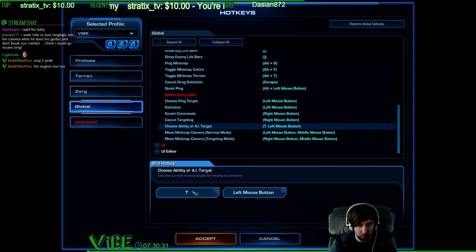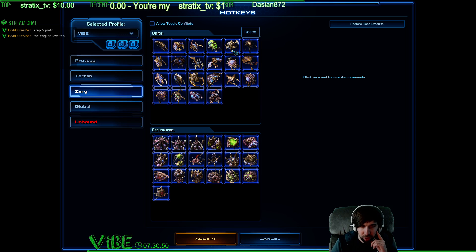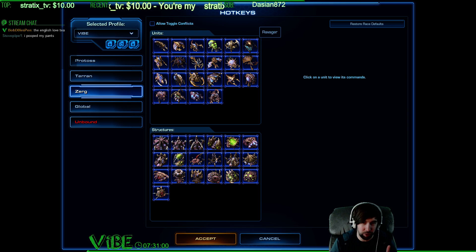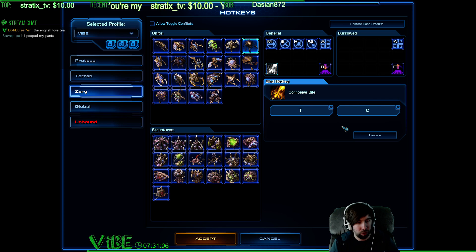From now on, any time you cast an ability, if you're holding T down, it will rapid fire. Now, this is a part that a lot of people mess up on — here's a trick: let's say you don't want to change your hotkeys, but you want to bind T to rapid fire. You don't want corrosive bile for a ravager to be T? Well, you can put the old hotkey in there as well. Now you've got two hotkeys for corrosive bile — the one you're used to, the base hotkey, for single fire. But if you're going to rapid fire, it's T.